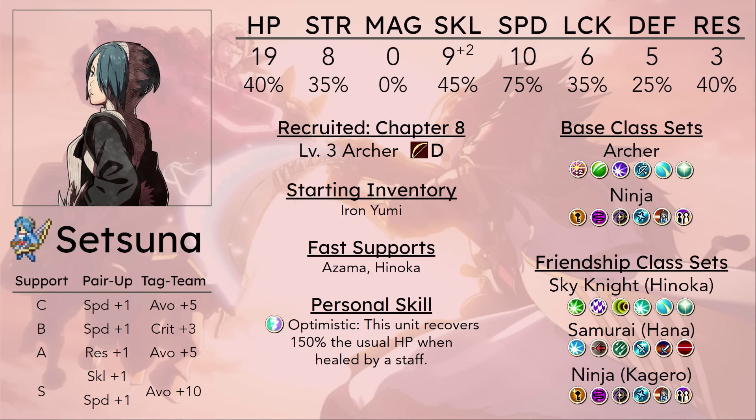I do think she benefits a lot from Vantage. With Vantage, she can survive one hit — two if you're lucky — on enemy phase. If she hasn't dodged everything by this point, she is going to be almost dead. So Vantage will be activated, and then especially if she's going into Mechanist, she'll probably have 1-2 range. She'll be able to counterattack before the enemy can land its final blow. That can save her life, which is very valuable for a unit as frail as her.